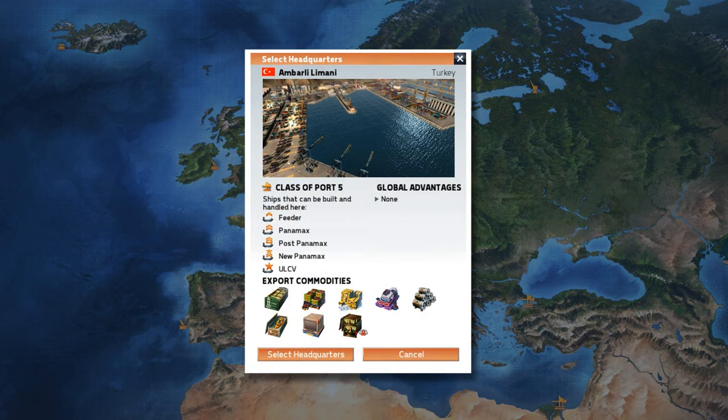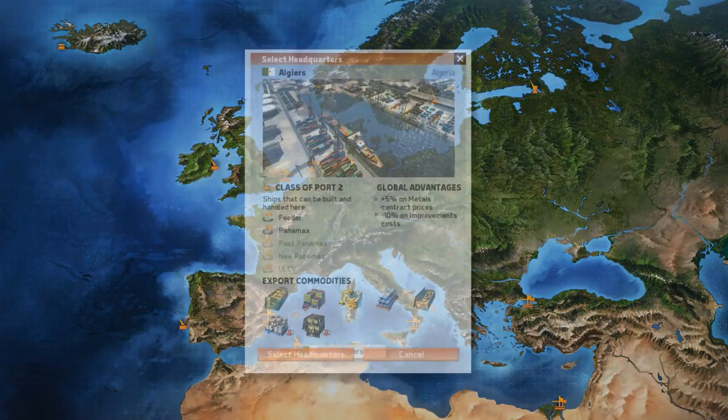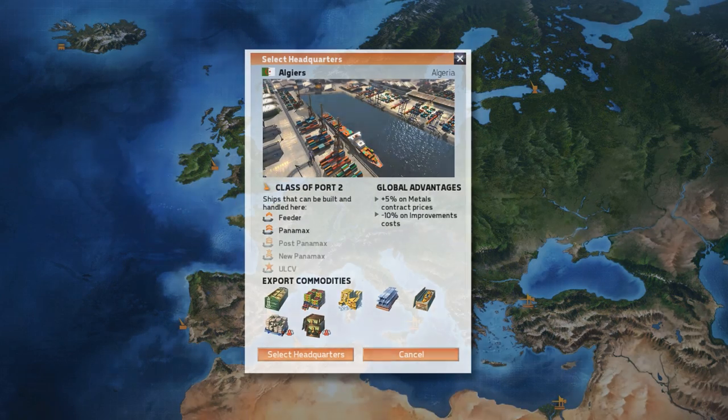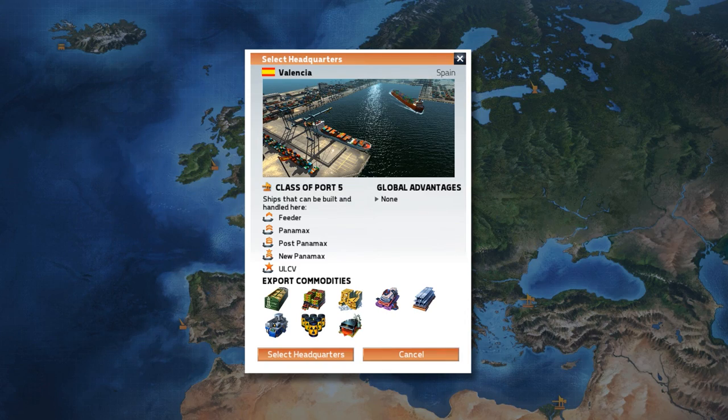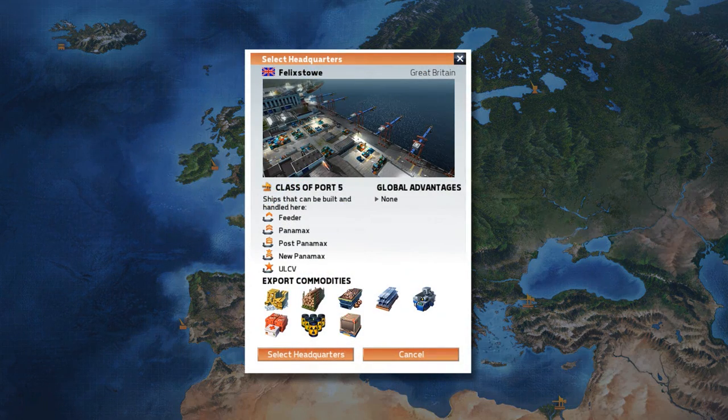Guattaro has all ship types and quite a lot of commodities - that's an interesting option. Turkey's Ambali Limani is very good too, as is Port Said in Egypt. Algiers only has two ship types, Valencia five. I think I'll just start in Felixstowe - it's Britain, homeland. We have a good range of goods: post and parcels, timber, metal, machinery, medicine, radioactive materials, and electronics. Let's select it.